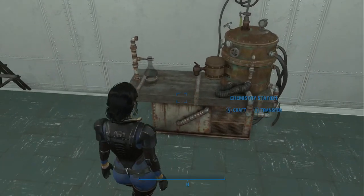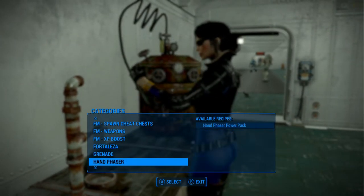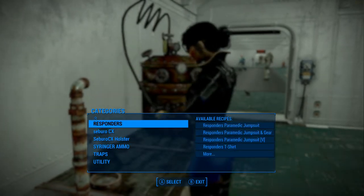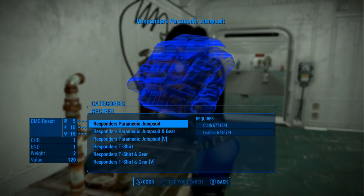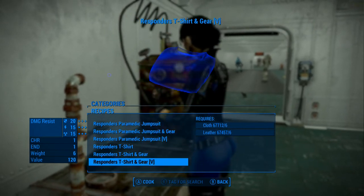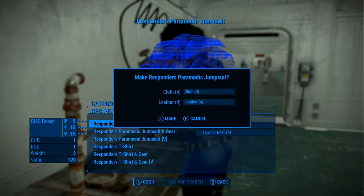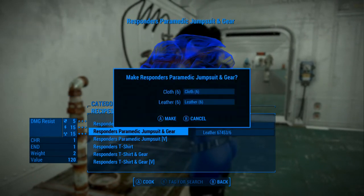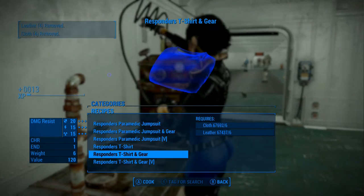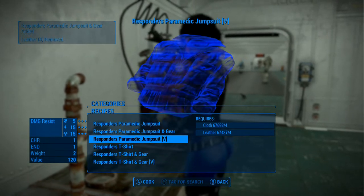Alright, so here's the chem station. We should be able to scroll down to responders. I have not checked this out, so... it looks like we can. Here's a jumpsuit — jumpsuit and gear. Let's try these things out. V is for the vanilla version, so I'm going to skip that. Might do those with John.